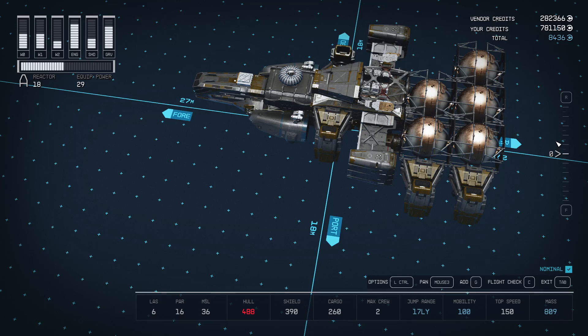You can actually empty out the entire vendor, then go to Venus, rest for 6 hours — either in a bed, a chair, or in your ship — wait 6 hours on Venus, and then come back to the vendor to do this again.